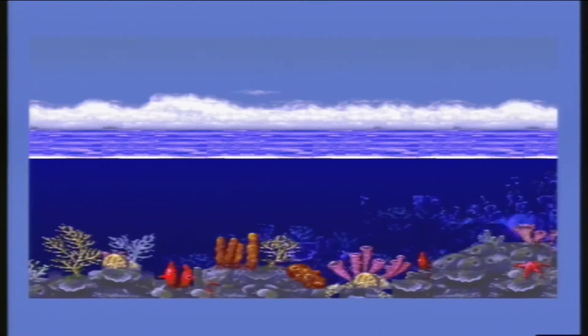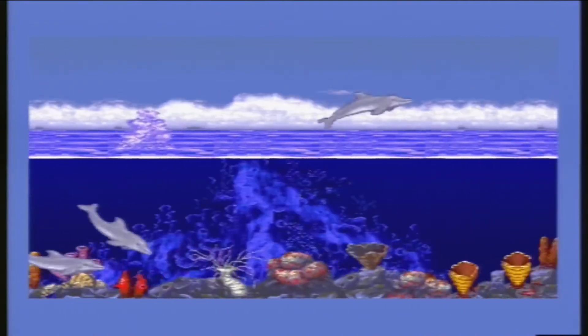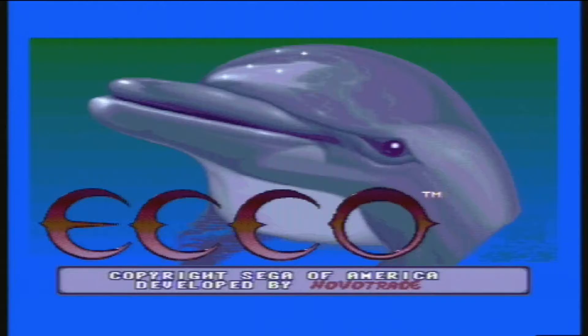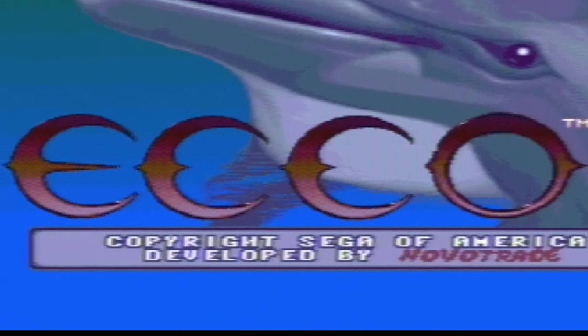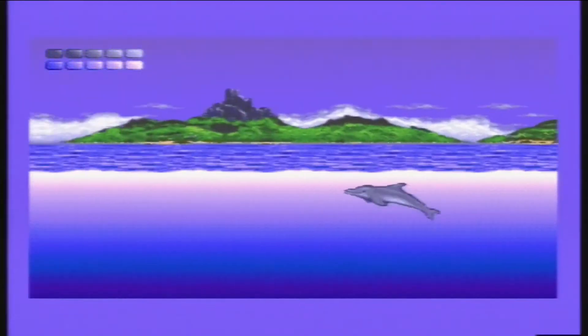Ecco the Dolphin was released in 1992 for the Sega Genesis, also known as the Mega Drive. The game is about a dolphin named Ecco that goes on a magnificent journey to find his family.